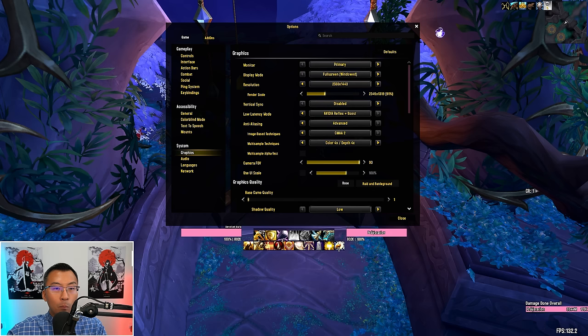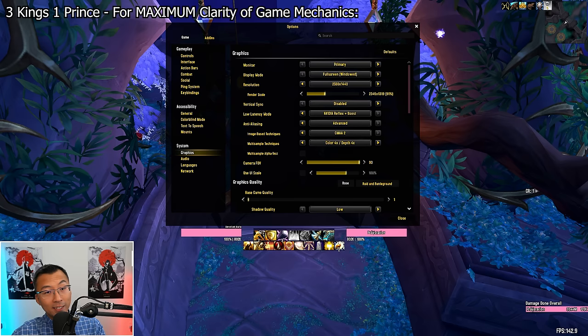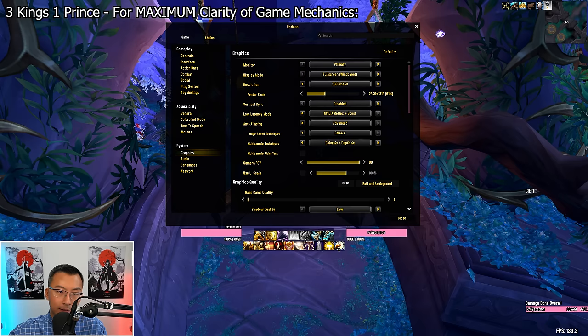Moving on to the three kings and one prince of graphic settings for maximum mechanical clarity. There are three settings — the three kings — that have the biggest impact in ensuring all gameplay mechanics you need to react to, like AoE, fires, and swirlies on the ground, are displayed as clearly as possible. Then there's a bonus fourth setting which is also impactful — the prince. I'll explain all four and show you a demo of the same encounter with these settings tuned all the way up versus all the way down — the difference is night and day.